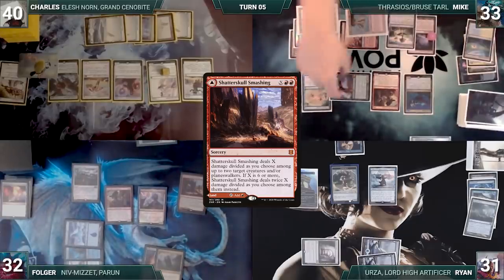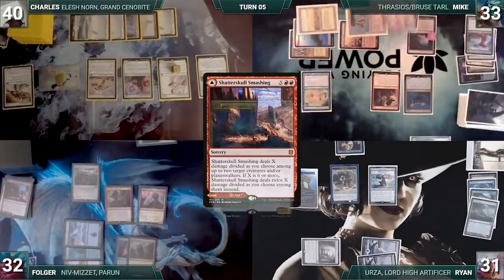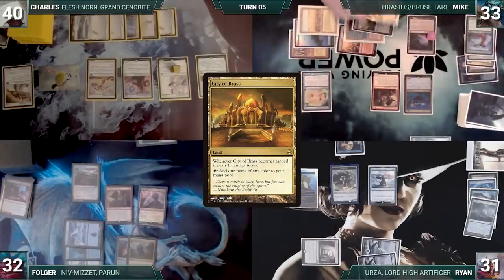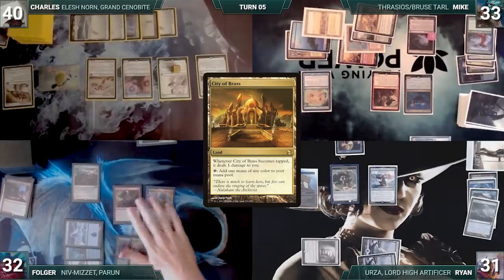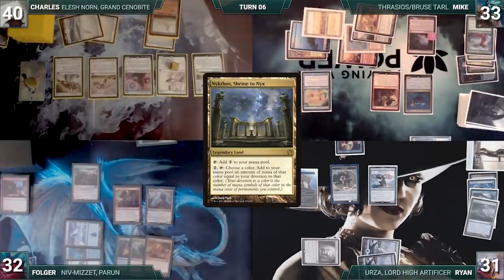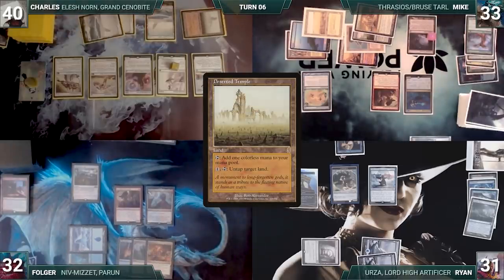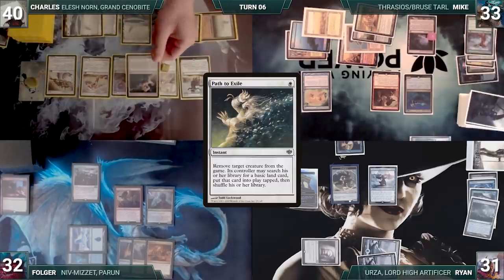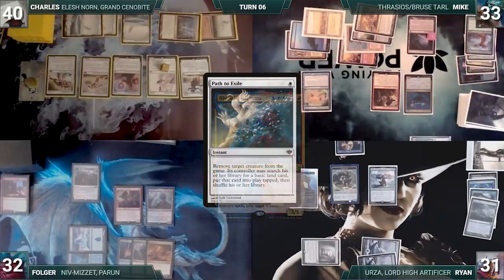Shatter Skull resolves killing both Archon and Birds. Folger attempts to move phases and Mike responds by activating Thrasios, putting City of Brass onto the battlefield tapped. Folger plays City of Brass of his own and ends his turn. Charles activates Nykthos for eight white, then activates Deserted Temple to untap Nykthos, activates Nykthos again for eight more. He casts Path to Exile targeting Niv-Mizzet. Niv-Mizzet triggers twice — drawing Folger a card and dealing one damage to Drannith Magistrate — then Path resolves and Niv-Mizzet is exiled. Folger fetches an Island.